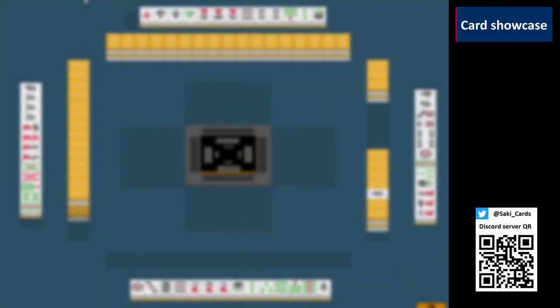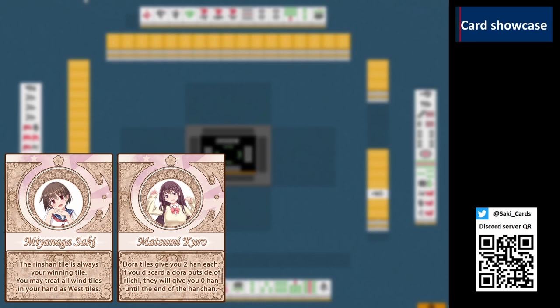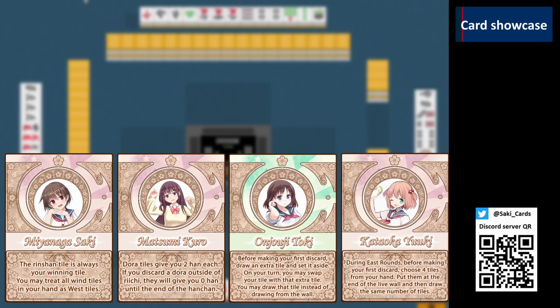In this next segment, we will showcase 4 popular characters: Saki, loved by the tiles; Kuro, the girl loved by Doras; Toki, who can see the next draw; and Yuki, the fastest riichi player.